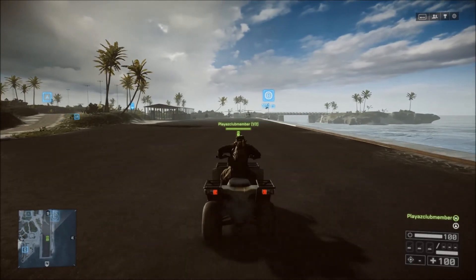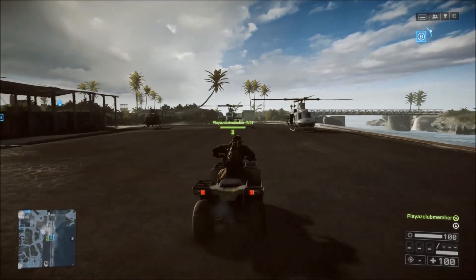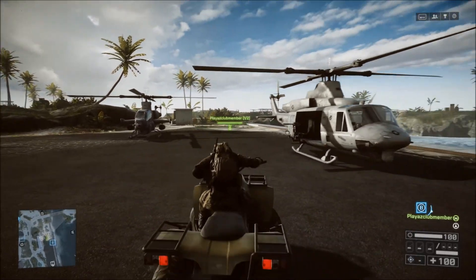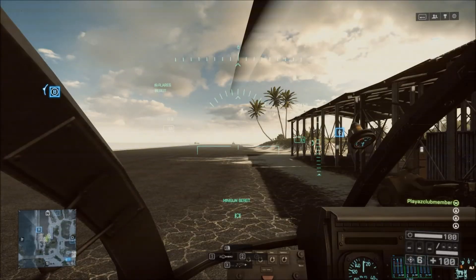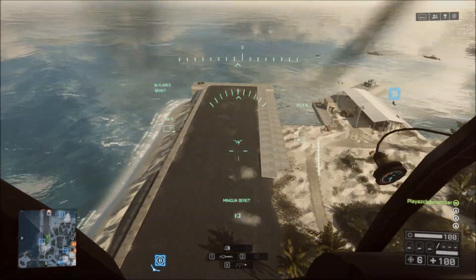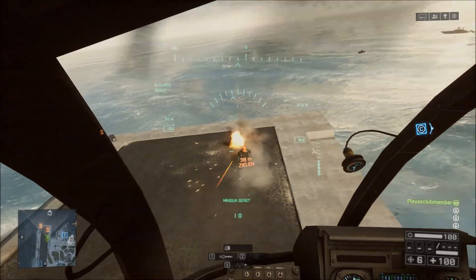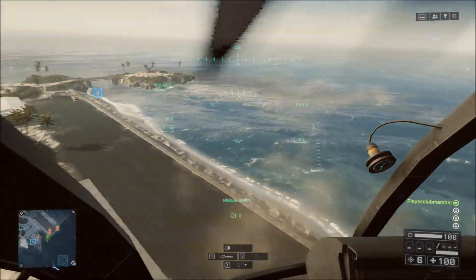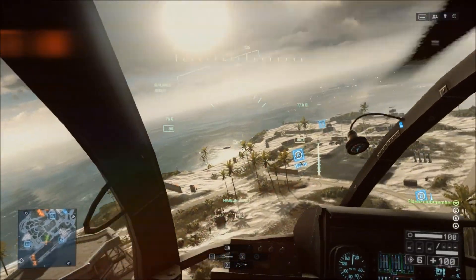Aber hier haben wir die Möglichkeit, dass wir es ausprobieren können, dass wir testen können, wie das Fliegen so ist. Hier haben wir die verschiedenen Helis: von Transport-Heli bis zum kleinen Kampf-Heli und dann nochmal ein Kampf-Heli. Man kann hier wirklich alles ausprobieren. Falls jemand nicht des Fliegens mächtig ist, kann man hier schön das Fliegen lernen oder ein bisschen üben. Man kann, glaube ich, auch zu zweit hier drauf gehen.